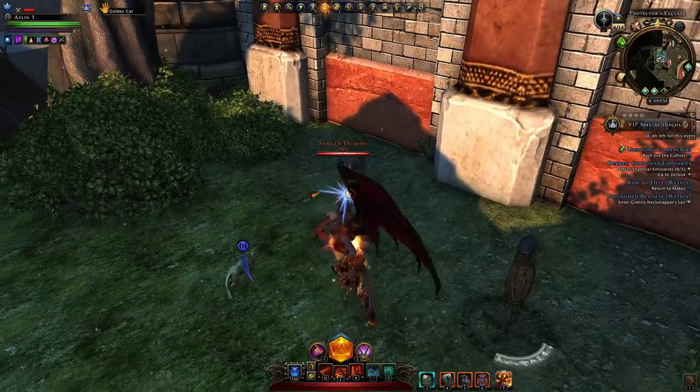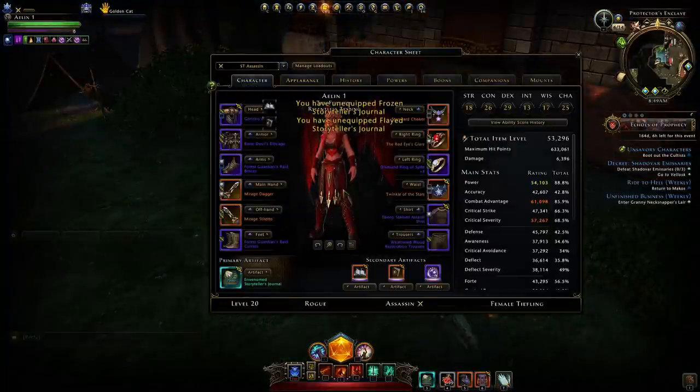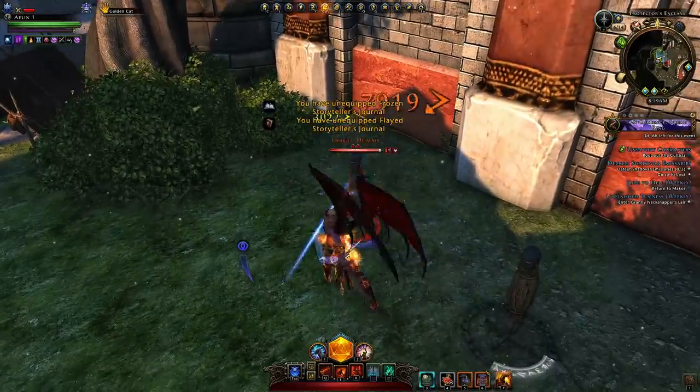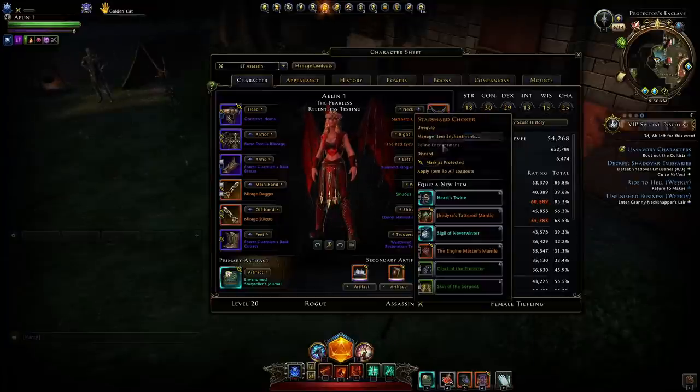If you have a really fast at-will attack power like Duelist's Flurry on a single-target Assassin, you can gain those critical hits very quickly. Taking all that into consideration, you can definitely see that the Demogorgon's Wrath artifact set is what you want to be going for if you don't already have one of these sets.